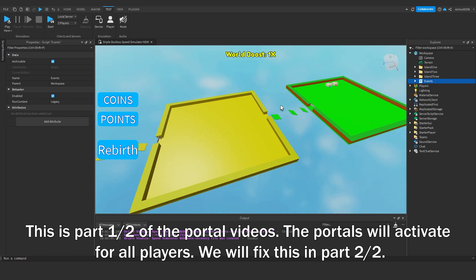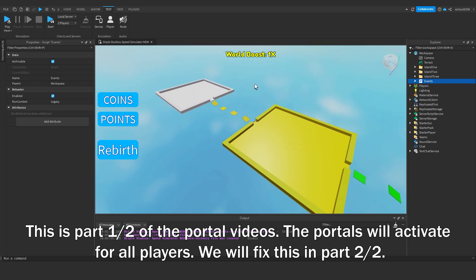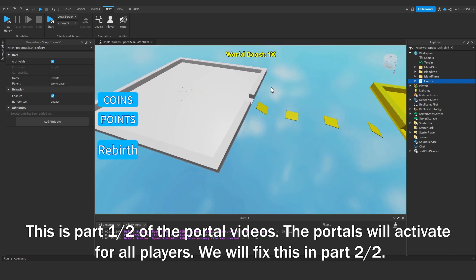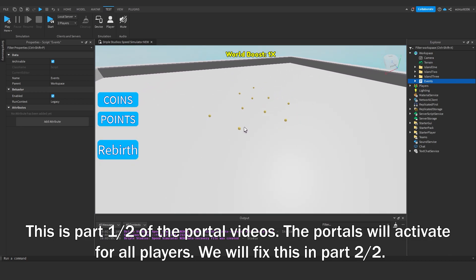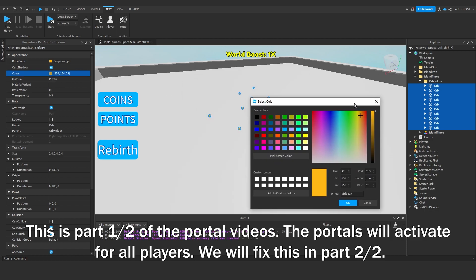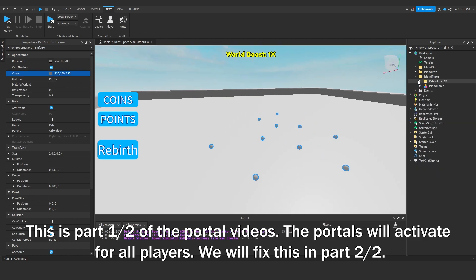Hey everyone, today we're going to make portals so that we can teleport to each island once we've unlocked it. I've actually made a third island just for the sake of having more portals. I've not changed the orb colours, so I'll do that now. But this just allows us to have more portals to play around with.